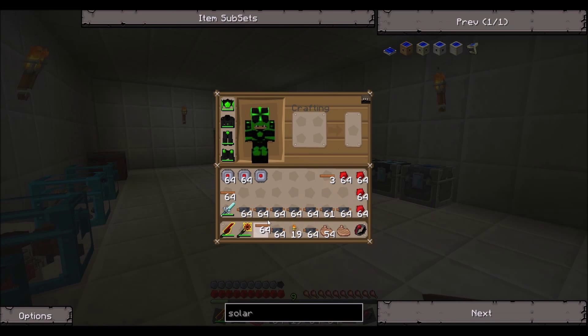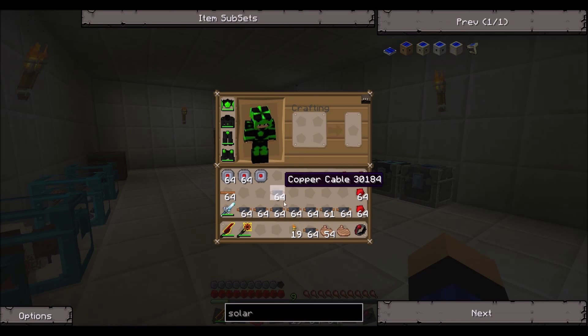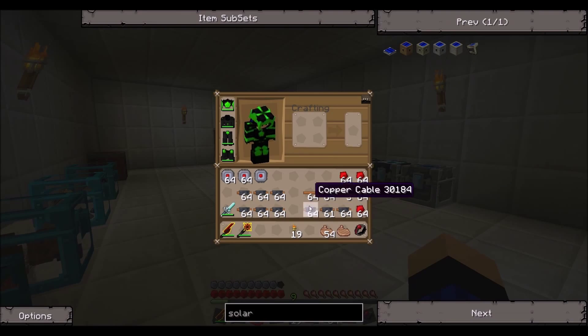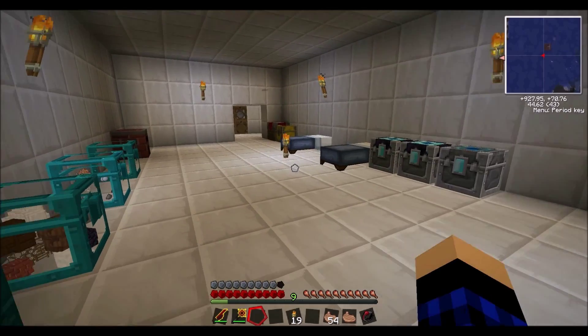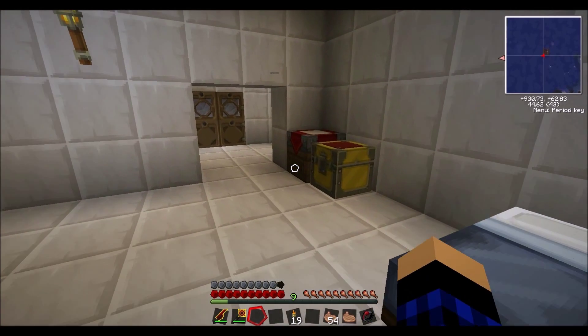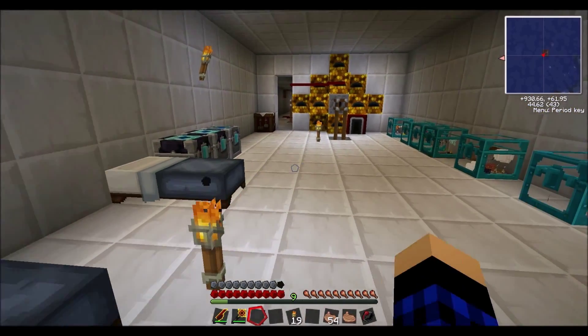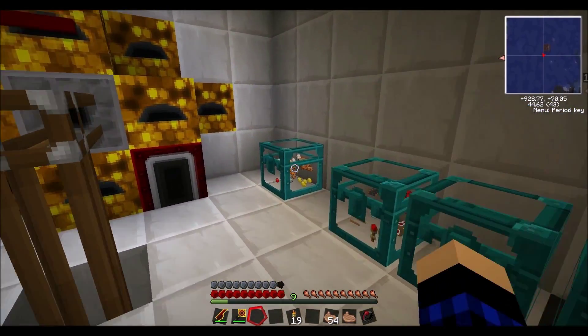How much power does it suck from it though? Well, what we're going to do later is make the clean stars, and they hold EMC. Okay. We're going to make the omega, which is the highest EMC of anything. It's always going to come up short. I come up short a little bit of copper string, no big deal.